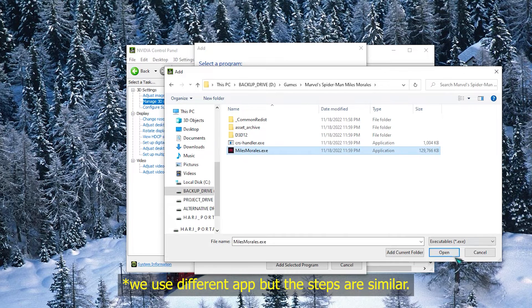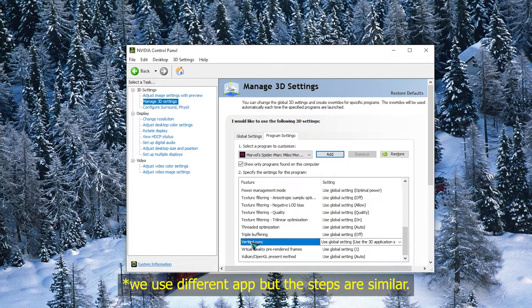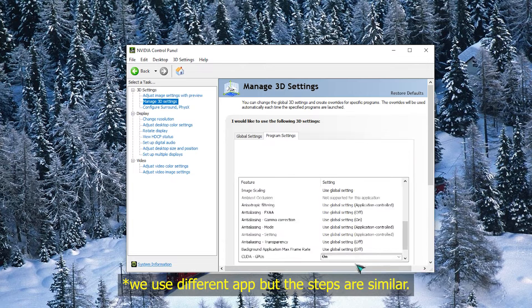Once Callisto Protocol has been selected, go to the Specify the Settings for this Program section, select Vertical Sync, and make sure that it's set to On. Restart your PC and run Callisto Protocol to check for the problem.